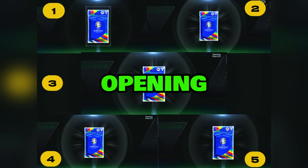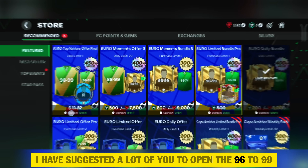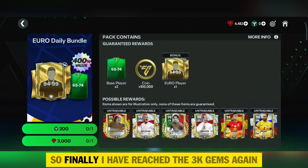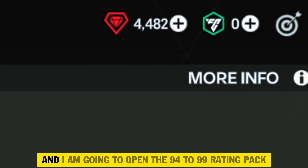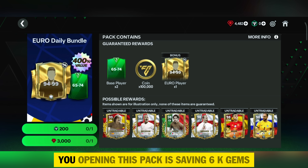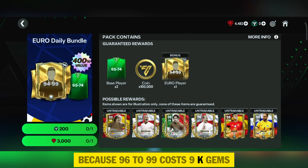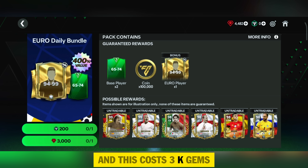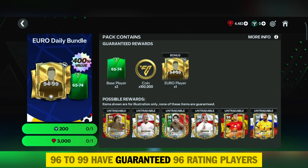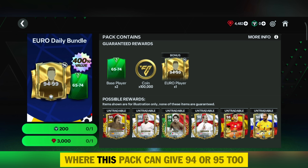Let's move to point number 1: Insane pack opening. I have suggested a lot of you to open the 96 to 99 or the Euro daily pack. Finally I have reached 3k gems again and I am going to open the 94 to 99 rating pack. Opening this pack saves 6k gems, because 96 to 99 costs 9k gems and this costs 3k gems. The difference is the 96 to 99 guarantees 96 rating players, whereas this pack can give 94 or 95 too.